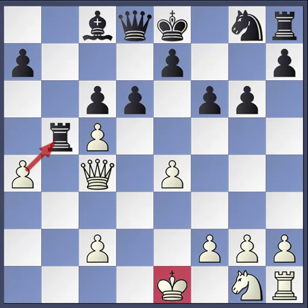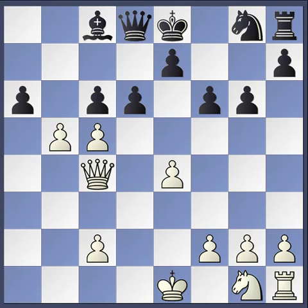White attacks it again with a pawn. A pawn is worth one point and a rook is worth five, so black really wants to get that rook out of there because a chess player doesn't want to exchange a five-point piece for a one-point piece. And again, that king is open to be checked. But black defends again, and black was way ahead in this game until this point — black is still ahead, but not nearly as much as before.